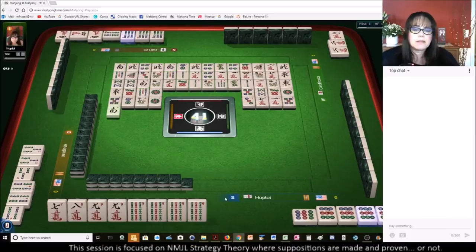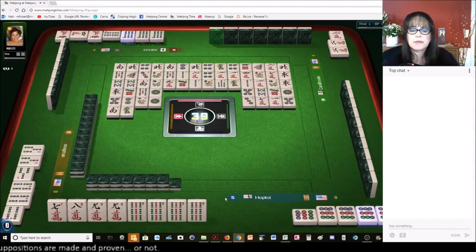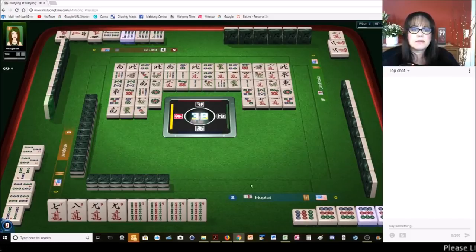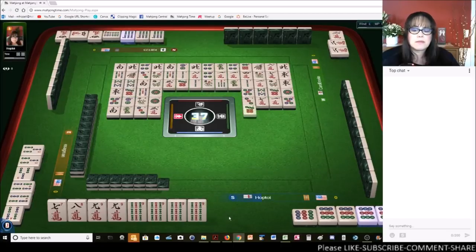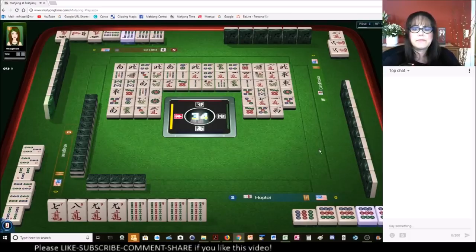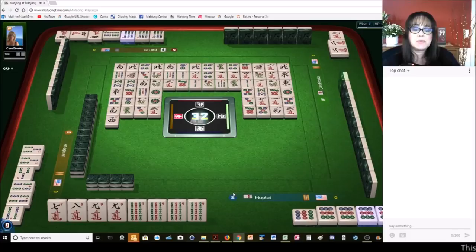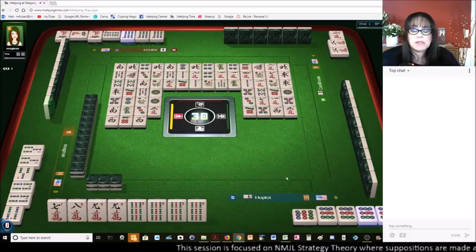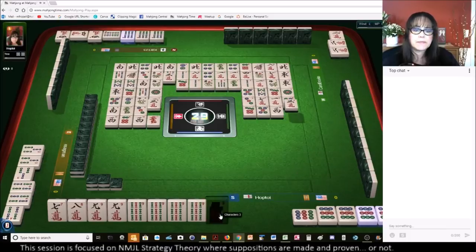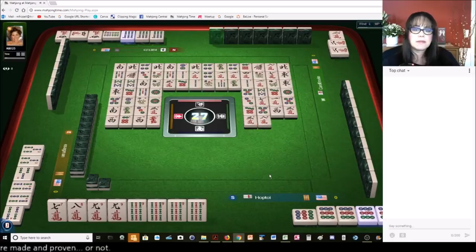Green dragon. 3 dots. 3 characters. 7 dots. 5 dots. West win — I'd love to draw after these jokers here. 3 characters. West win. It'd be nice to draw either the 6 dot or the 6 bam or 9 dot and get double score — I'd love it when that happens. Red dragon — that's a safe tile. 3 characters. 8 characters.